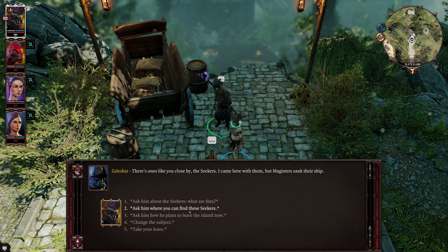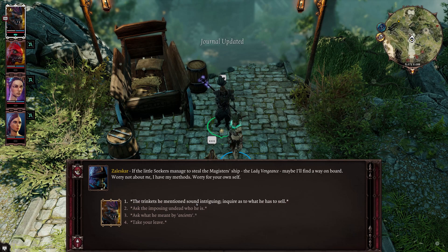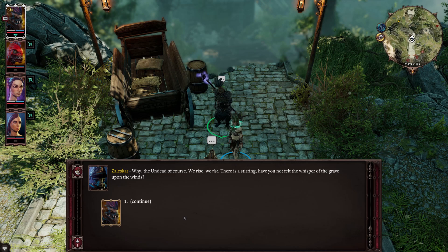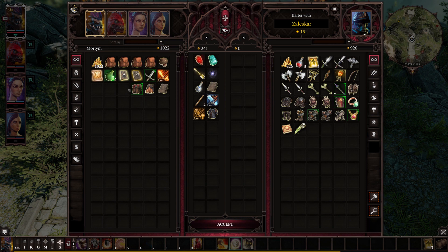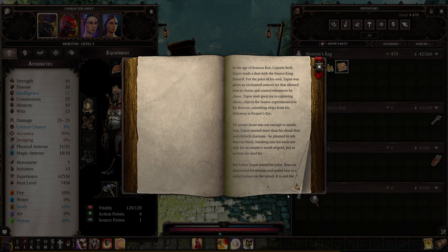You are likely to run into this quest in one of two ways — obviously there are several, because Larian's amazing at doing that, but these are probably the two you're most likely to find first. You can talk to Zalaskar, a merchant right outside of Fort Joy proper, who you can speak to for a couple of quests involving the origin characters. He also acts as a merchant, and if you choose to trade with him you will find a new book in his inventory called Scourge of the Seas.